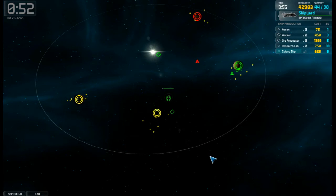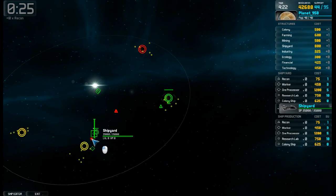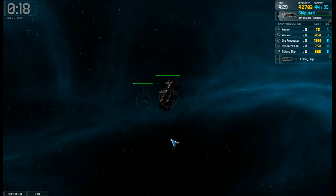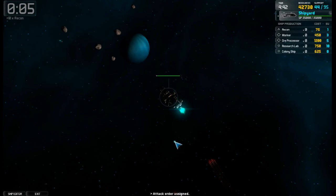A planet doesn't have a health bar like ships do — planets have a population bar. So destroying the planet's health is essentially killing off the population of the planet. It's important that you have a good population on your planet because that's what provides your support. My planet right here has a max of 40, so I'm getting a plus 40 here. I've also got my shipyard or carrier over here and that gives me another 50. Right here I have a colony ship, and that's where I'm getting that extra five from — the colony ship will give you a little bit of support all on its own.